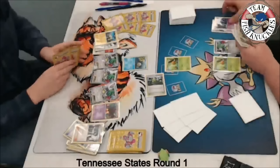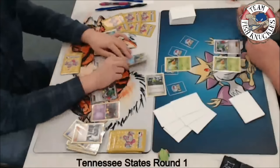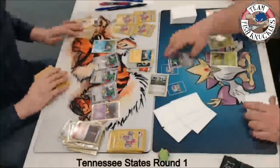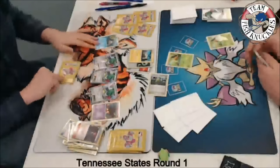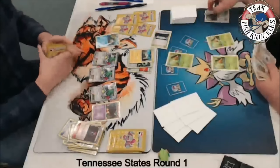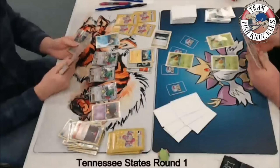On Drew's turn, he has a Life Center in hand and may want to take a knockout. We see a DCE retreat the Feebas. Drew has now used up to three DCEs. He sees the knockout on the Shaymin. On my turn we get a Combee and drop the Silent Lab, then pass.